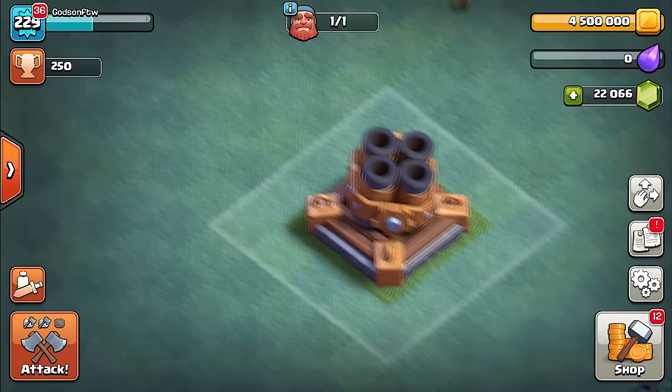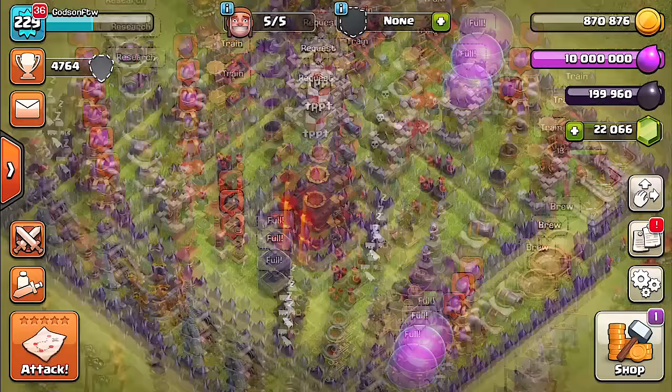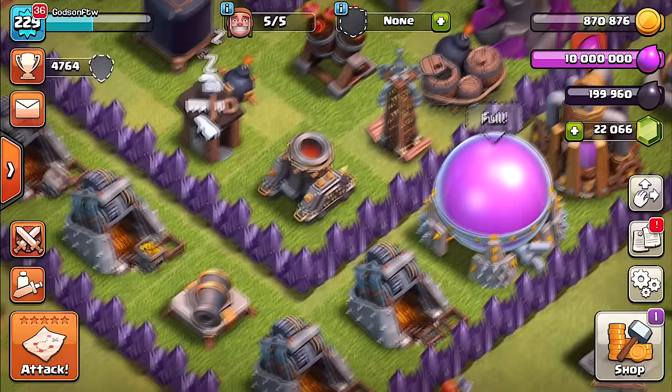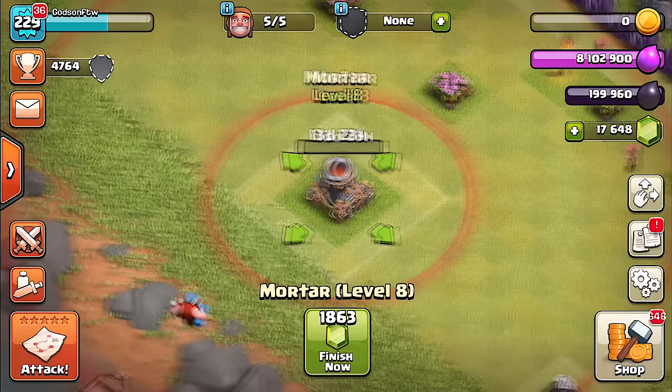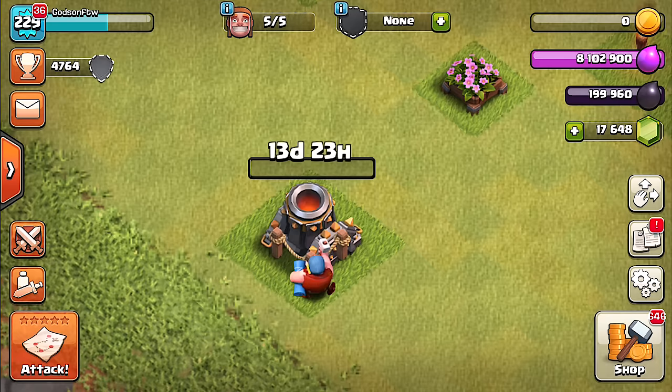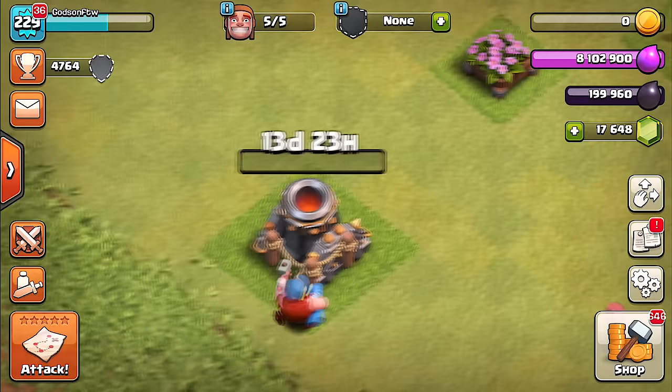We're gonna do the main village because we already have a multi-mortar on the dark side. We have to come over here on the day side and see how this thing looks, and it does look pretty interesting from the picture at least. Let's try and upgrade this thing to a multi-mortar and see how it looks. The master builder came to help out — oh man, 13 days! You guys are gonna be waiting a while. Of course you could use a potion to make your builder work faster, but we have the gems to boost this thing up.